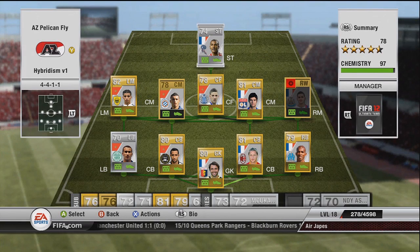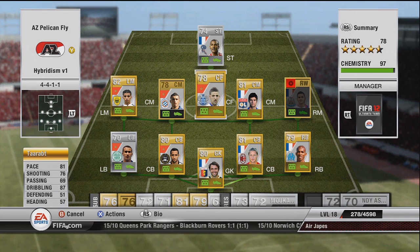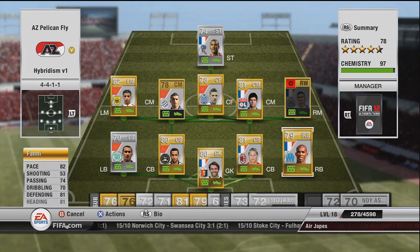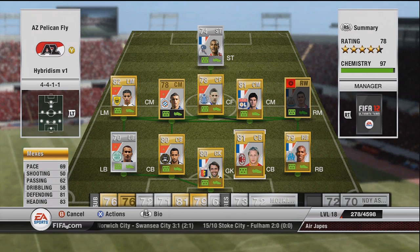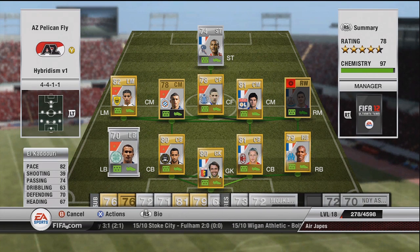What is up guys? This is Japes. Welcome to FIFA 12 Hybridism Episode 1. We've got my French and Moroccan hybrid squad and they are a beastly gold squad to play with. As many of you guys know, I don't really like playing with gold players. I'll probably sprinkle in more silvers for the next squad — we've got a few silvers in here.